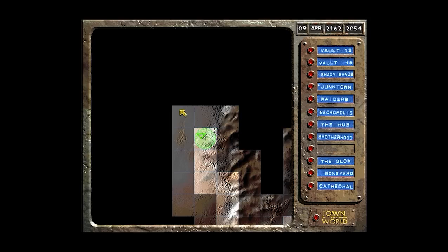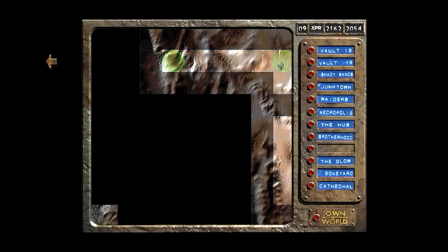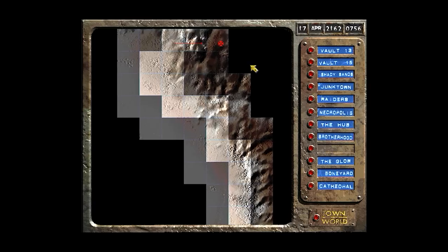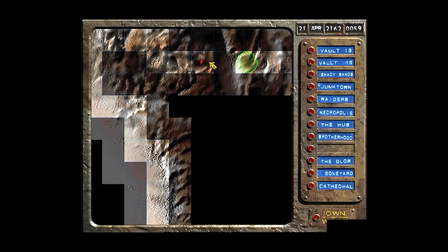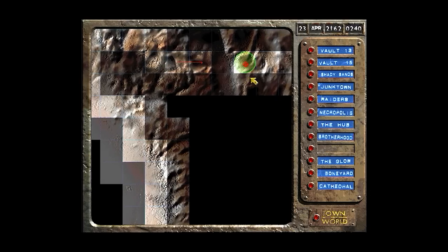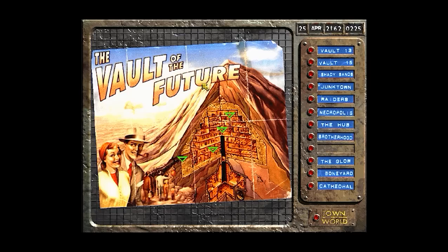From the Brotherhood's location we head straight north. I was hoping for a map marker but it doesn't look like that's the case — we'll just comb the area. There are a lot of mountains slowing us down. We get an encounter with three giant rats, barely take any damage, and earn about 300 experience points. Since we're in the area, I notice this looks like Vault 13 — let's go back and see if we can get in again.